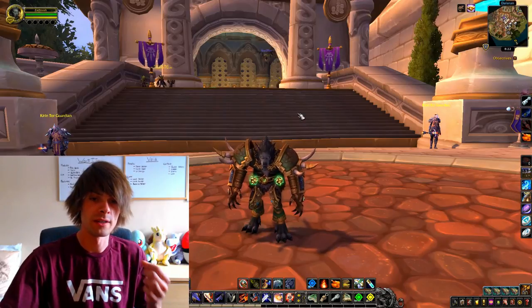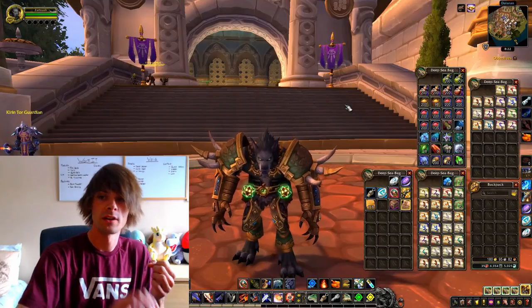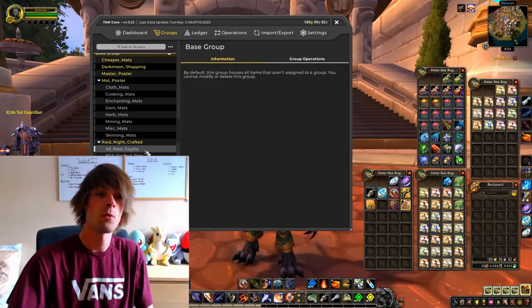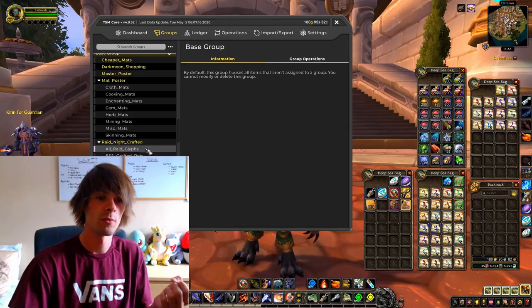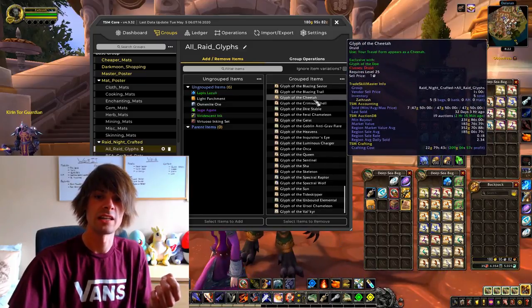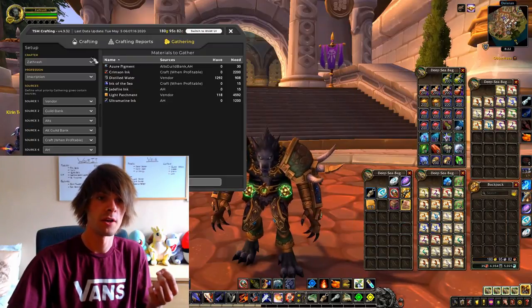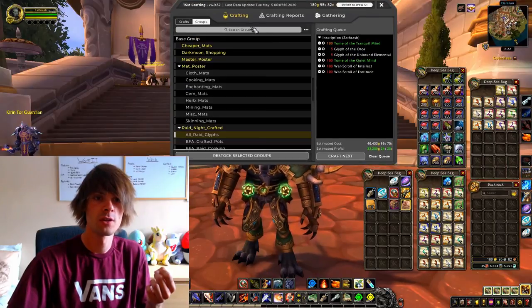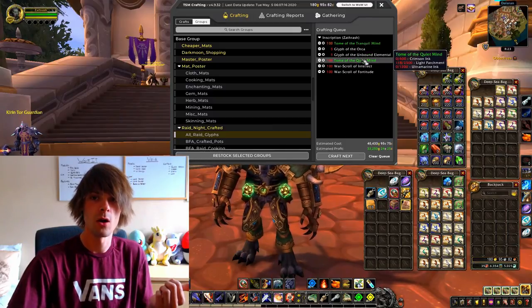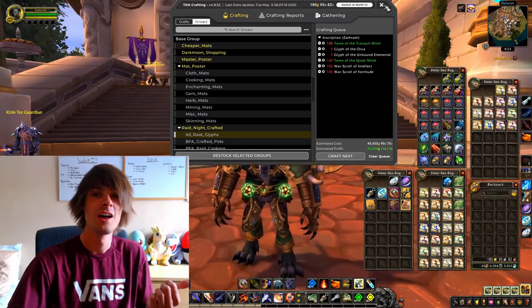I've seen an increase in the sales of glyphs, so what I've spent this morning doing is crafting all of my glyphs using my TSM groups. I have a group called Raid Night Crafted, and one of the subgroups is called All Raid Glyphs — this basically crafts every glyph I have. I've gone into inscription, into my groups, and pressed restock glyphs. I'll also be doing the Tome of Tranquil Mind, Tome of Quiet Mind, and a couple more glyphs that have already sold, so that's pretty good.